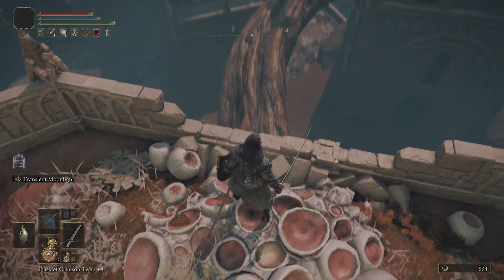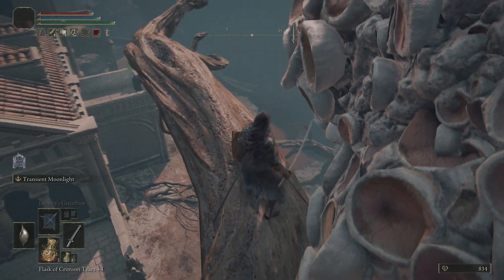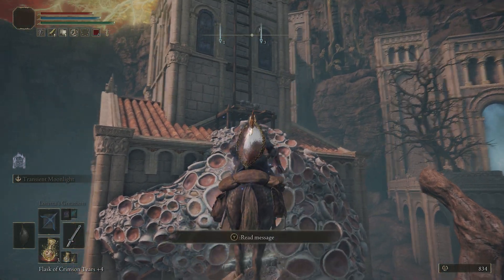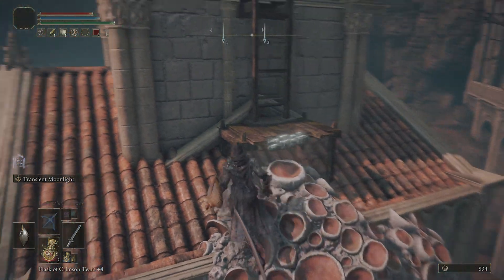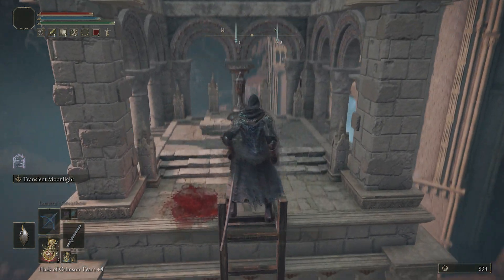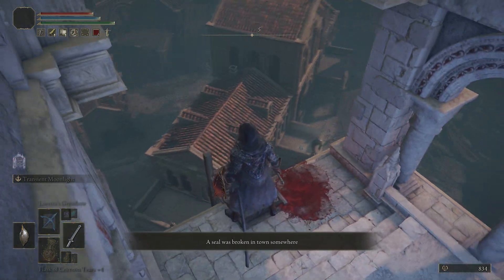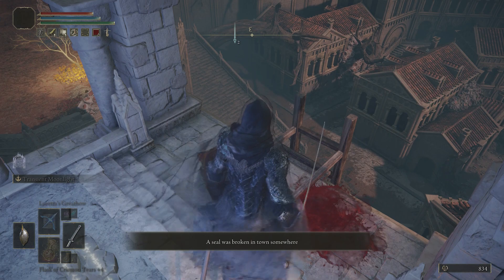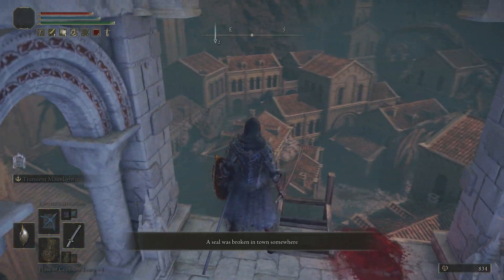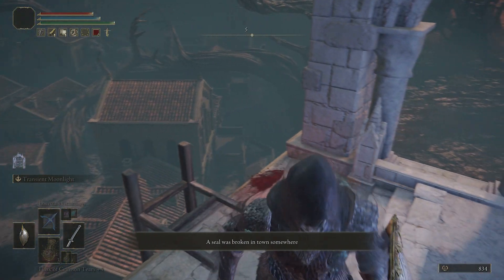Basically, come up here and you have to go across the vines and the rooftops — whatever you want to call them here. You will probably need Torrent for this; it may actually be possible without Torrent, but the fact that Torrent has a double jump will make your life incredibly easy. So this is not one of the staffs you will be getting very early on in the game — I would advise you pick up the meteorite staff first, unless you have a friend you can summon. You'll notice that every time you light one of these blue flame braziers, it says a seal was broken somewhere in town, and there are several rooms around this town blocked by magical seals. You can loot those.